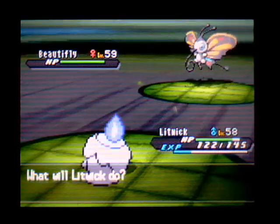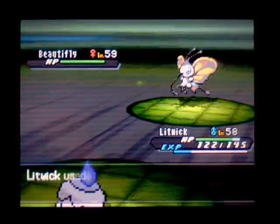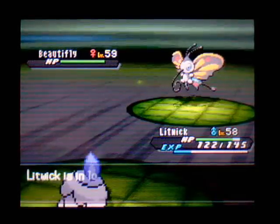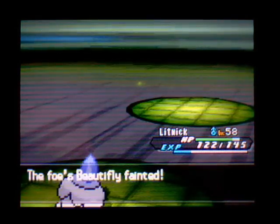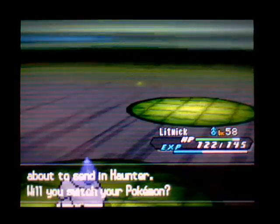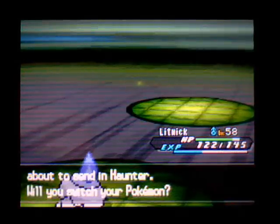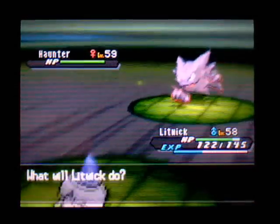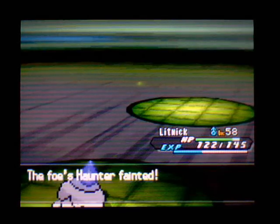Shadow Ball will just not do very much to Litwick, and I can set up Trick Room too — good stuff. I got off the Trick Room, but this might waste a few turns if Attract stops me from attacking. Let's hope it doesn't. Litwick don't need no woman. Then there's a Haunter. I think Litwick might be able to knock it out with Shadow Ball since Litwick has more special attack. Yeah, there we go. That battle went much better than the first one.